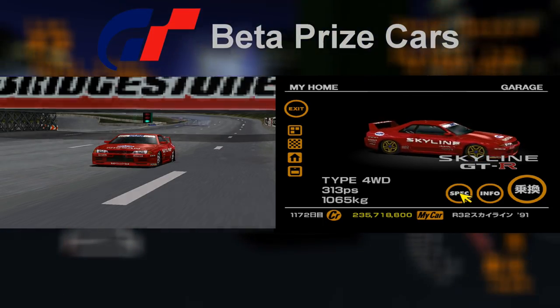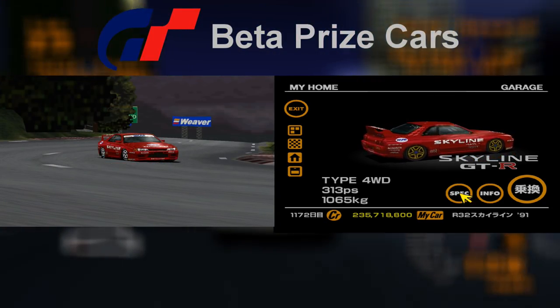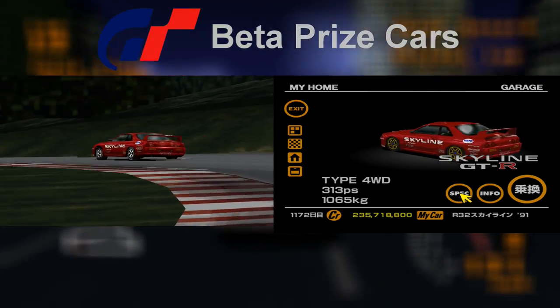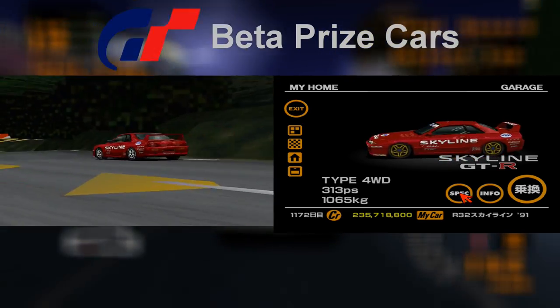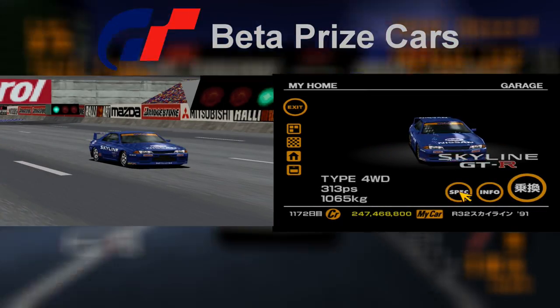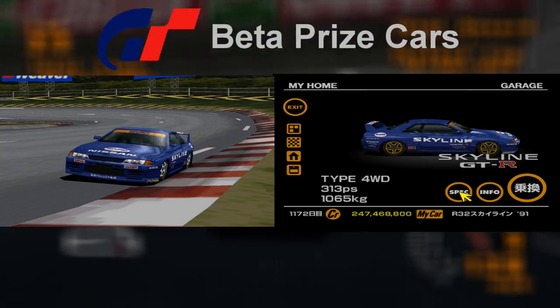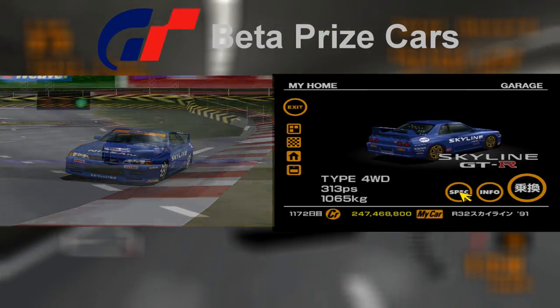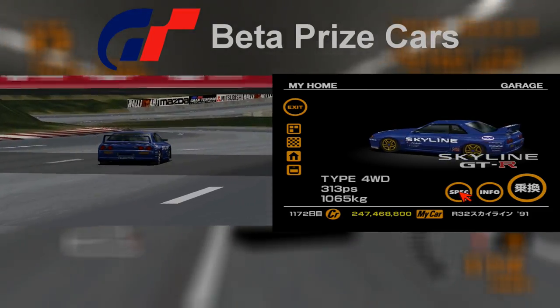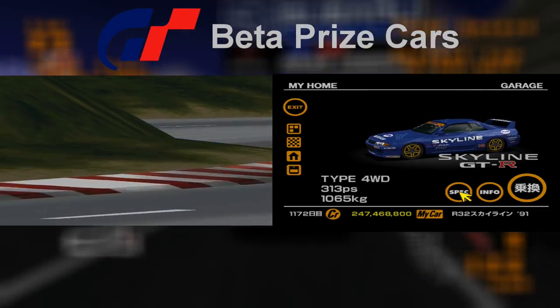On the racing modified models the rims are different to how the car appears on the final build. Here the car shares the same wheels as with certain race cars such as the Nissan Skyline GTR LM Edition and the Castrol Super GT. The second colour scheme is also akin to its final version counterpart, all except the wheels once more. On the final build the wheels were changed from white to gold.